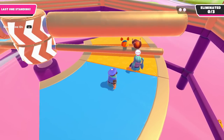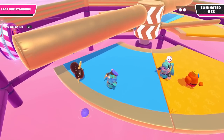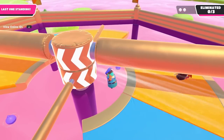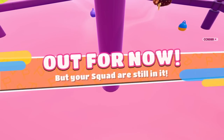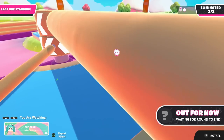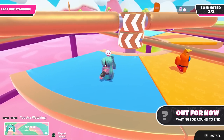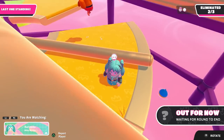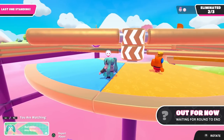Jump over that one — there we go. Somebody almost fell off there. I couldn't do anything — that was ridiculous. Out for now, but our squad mate is still in it. It's just them and the other players. That is intense — they give you a lot of obstacles, it makes it so much harder to survive. Will they be able to do it? I fully believe in them — they're super capable, they're super good. But I'm sure they're up against a tough opponent here.